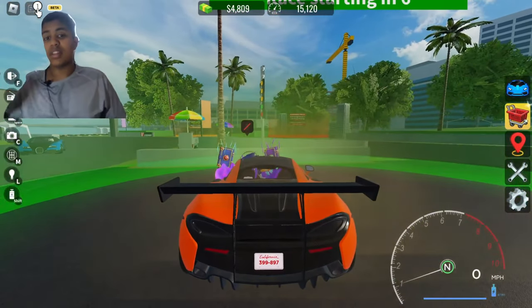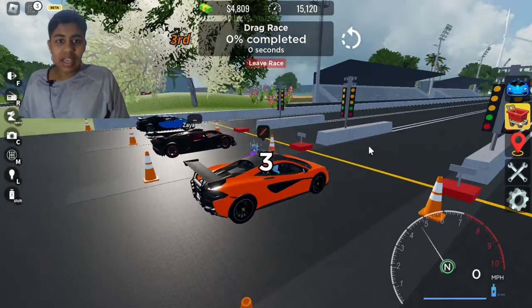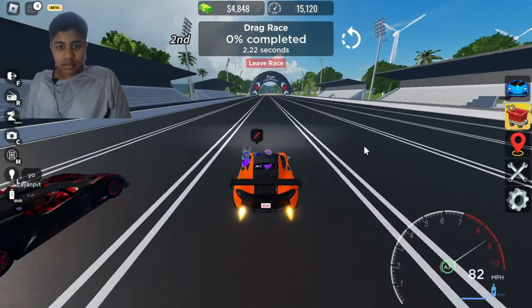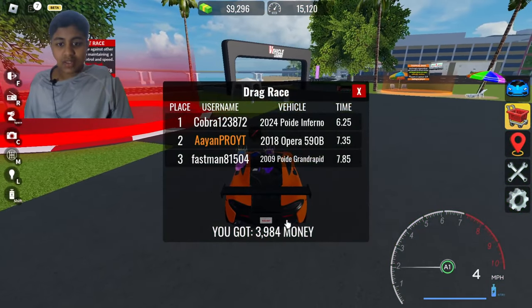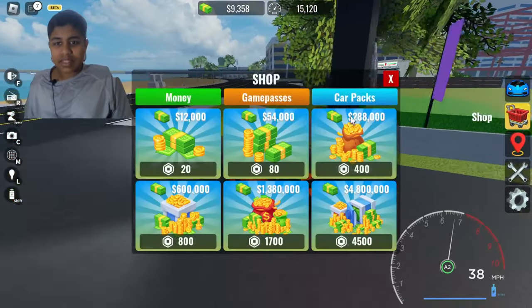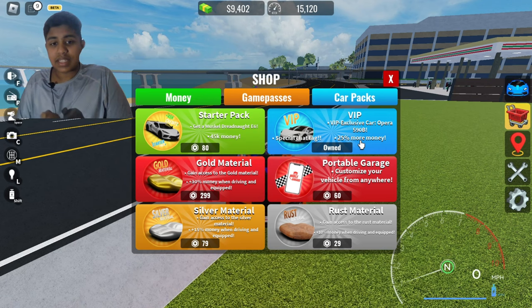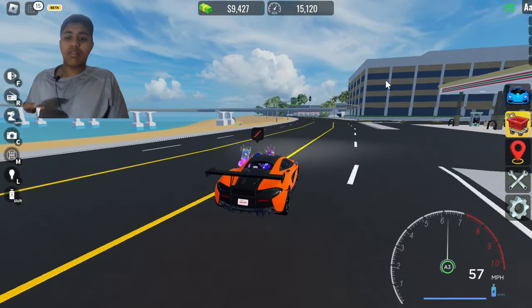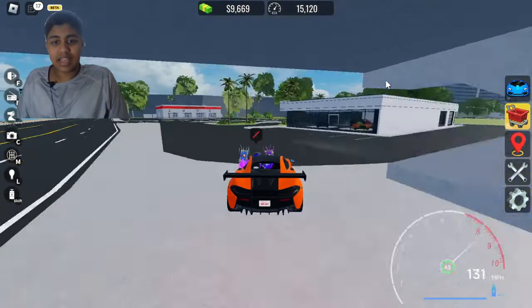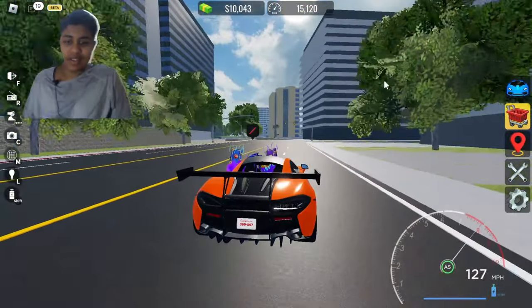Let me show you how VIP helps you. The car is alright — not as cool as some others. I got 3,984 money. What VIP does — if you go to the VIP section in game passes — is give you 25% more money. So for example, if you win the highway race and normally get 14,500, with VIP you'll get around 18,000. You also get a special tag in the Discord server. It really feels good purchasing VIP.